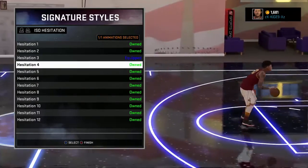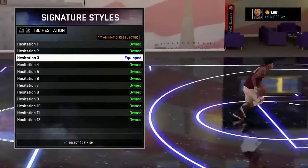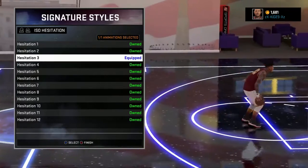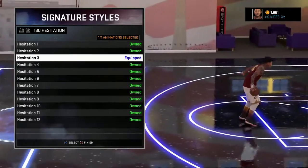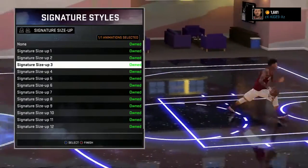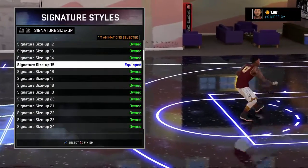ISO Hesitation 3 is the one you're going to need. It's definitely good for step backs and stuff — that's probably why everybody says Hesitation 3 is the one to use, for the step back. Your signature size up is mostly personal preference.